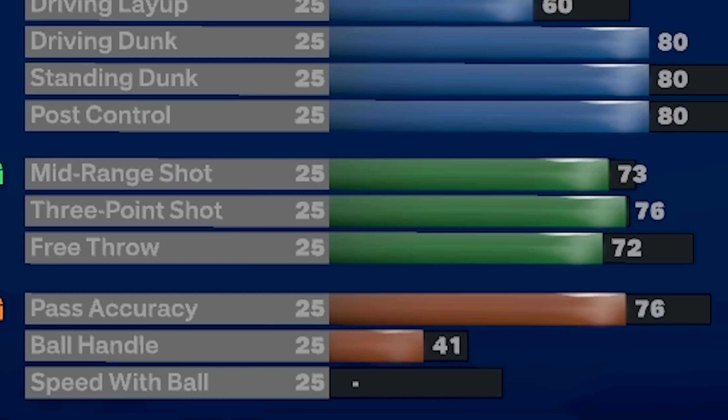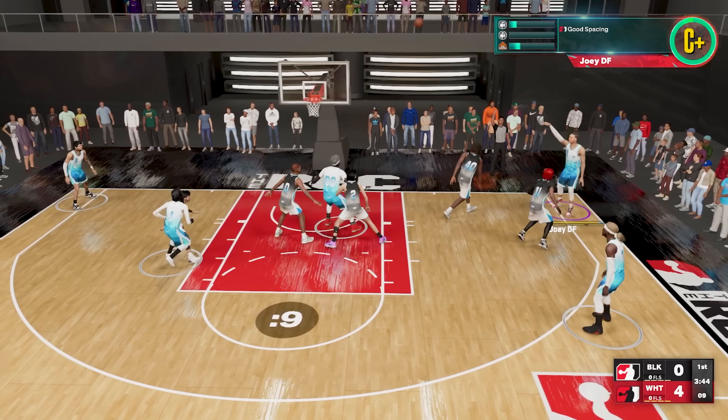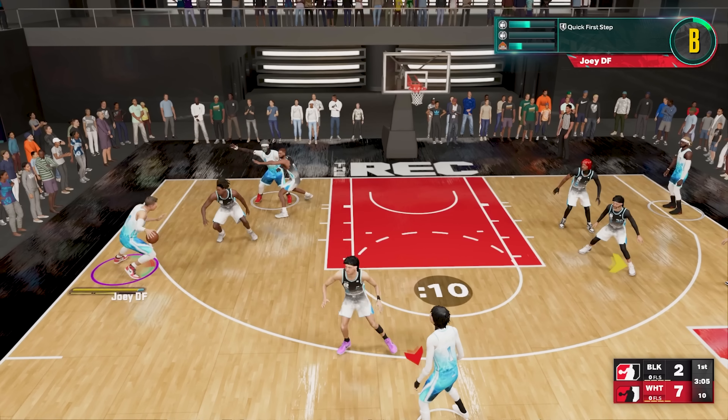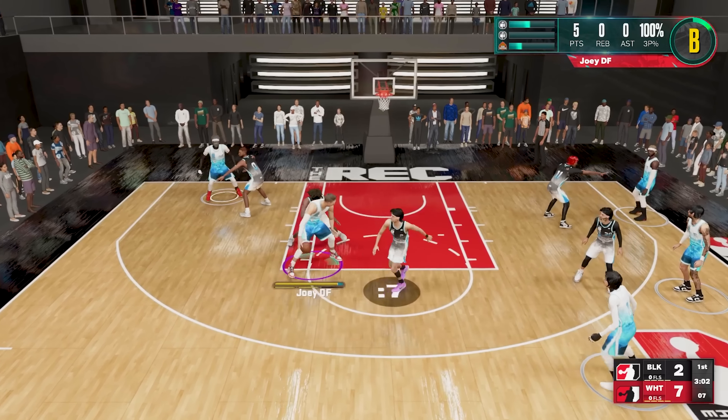Having an 80 driving dunk is actually going to be really nice on this build because you're going to get the straight arm tomahawk dunk packages as well as quick drop-offs one. When recording this video I did not have the 80 standing dunk yet so I couldn't show any big man contact dunks, but trust me I have them on other builds and they are insane.